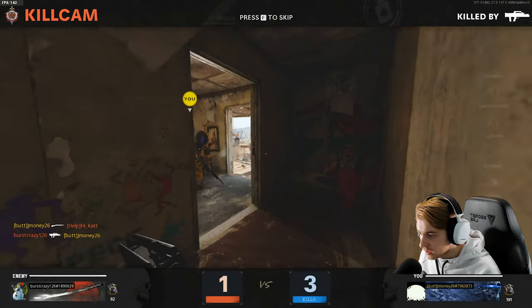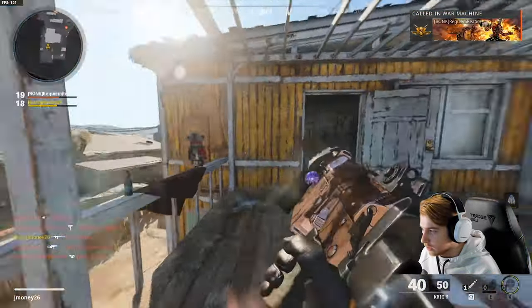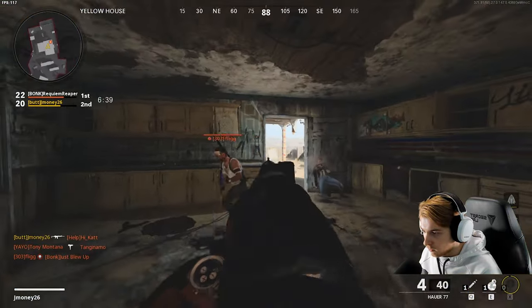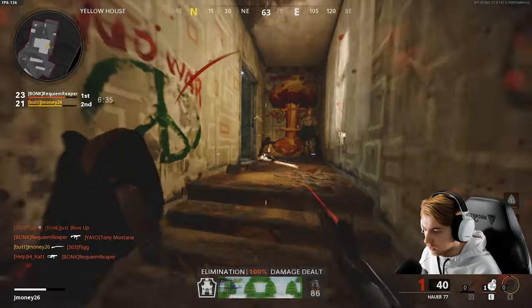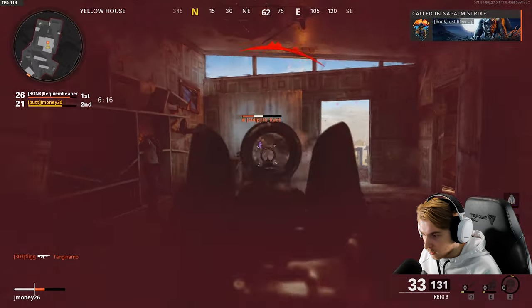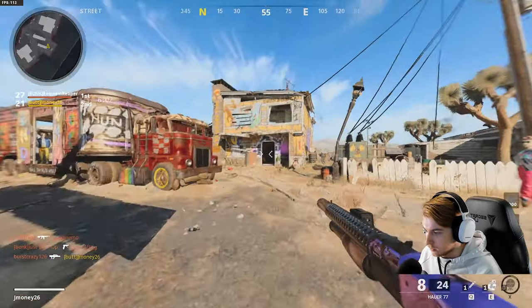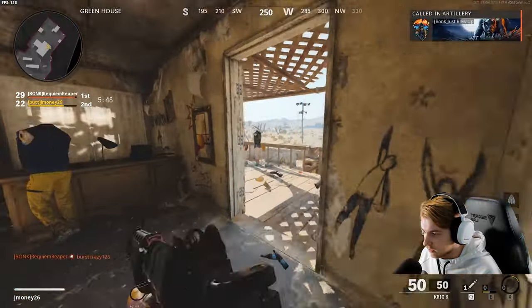How did that miss? It was right in her face. The worst part about this is if I die once, I've got to restart the whole thing. Somebody's in here — they're upstairs. Nice try. Barely survived that — the shotgun's not as accurate as I thought it was going to be. Maybe I should use a 74U or something. I should not have gotten that kill, so definitely staying in here.